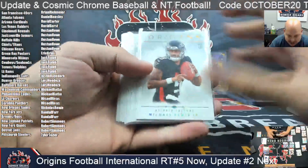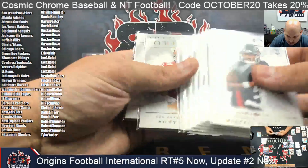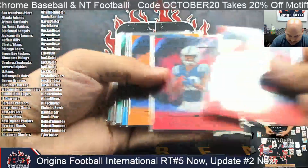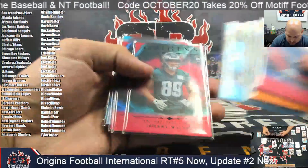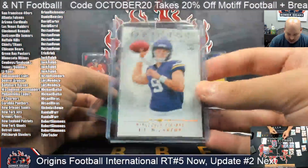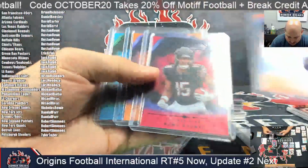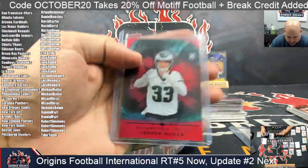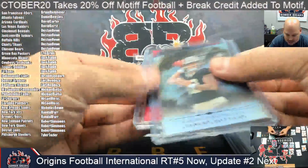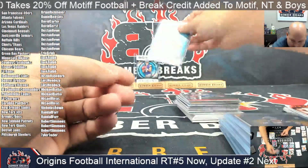Let's recap the basics: we had variations — Pennix Jr., Ladd McConkie, Rattler, Leggett, Thomas, Brooks, Coleman, Pearsall, and Rome. We had numbered hits including Ray Davis, Adonai Mitchell, Polk, Pratt, Braylon Allen, Adunze, Wilson, Rice, Leggett, Rice, and Sanat. We also had J.J. McCarthy variation, numbered hits of Xavier Leggett to 10, Malik Neighbors, Rome Adunze, J.J. McCarthy, Malachi Corley, and Cooper DeGene. Back row — Bo Nix to 299 and Spencer Rattler to 75. Another Rome Adunze to 25, and the insert of Jaden. Sorry, Michael — I talked a big game.